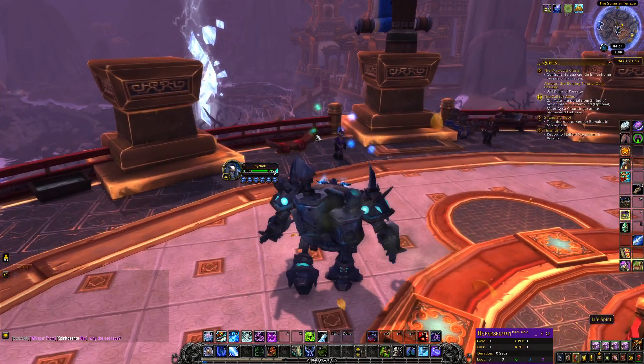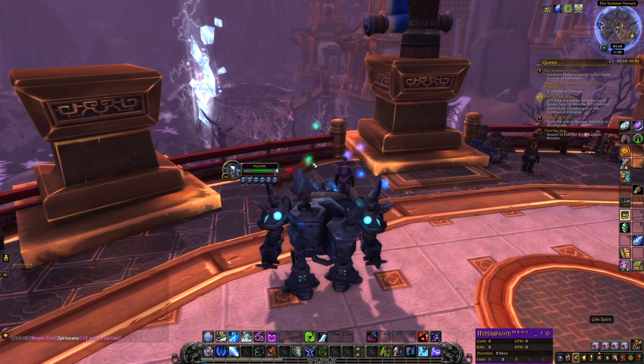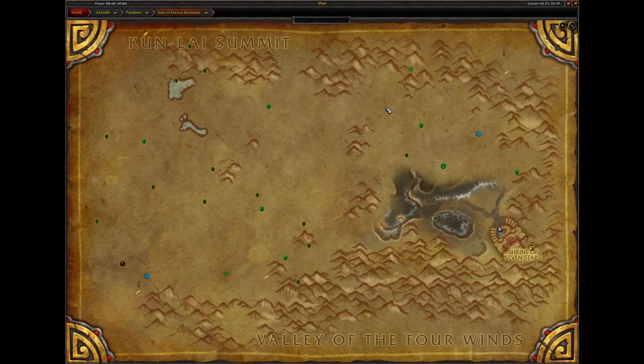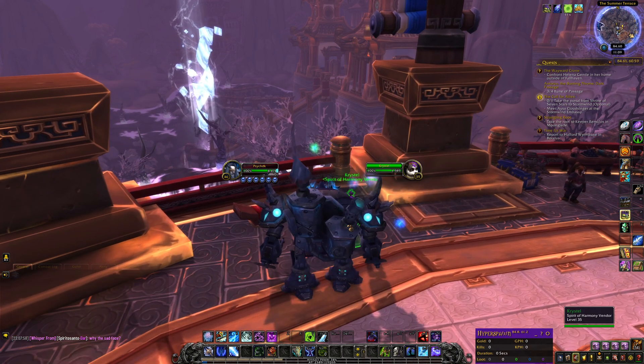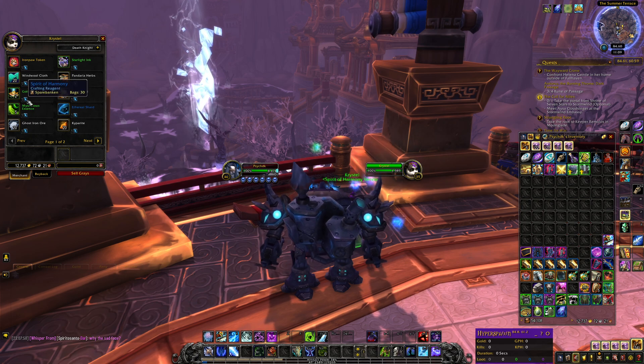So basically what I'm talking about here is this Spirit of Harmony Vendor, all the way in Pandaria, located right here for Alliance, or in the Horde City, basically just on the Terrace. You will find this Spirit of Harmony Vendor, you can go to him or her, and you can buy stuff with Spirit of Harmony.